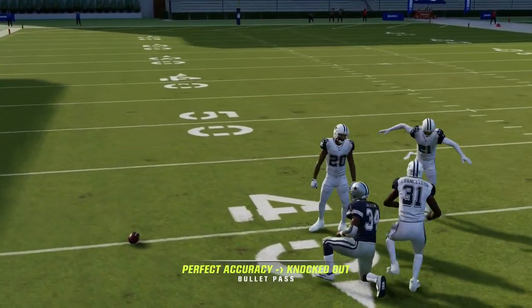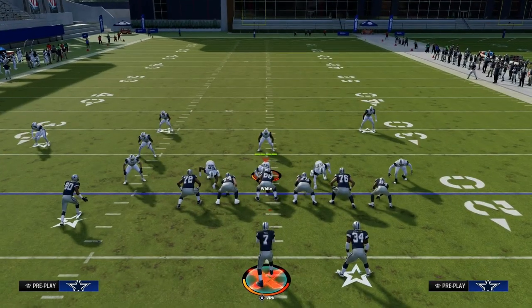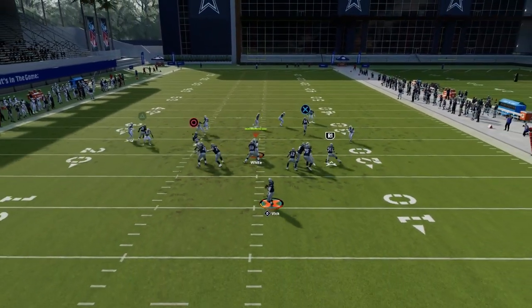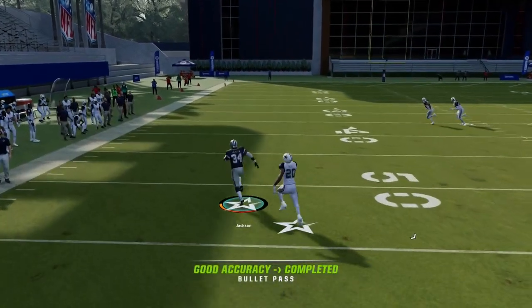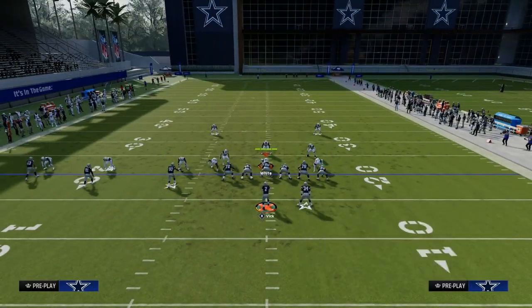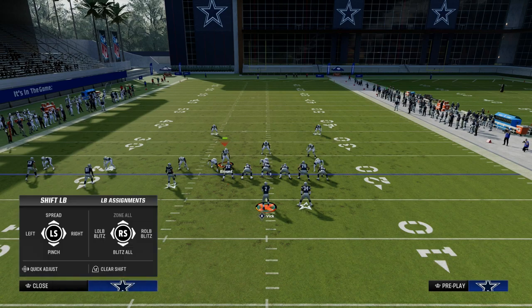Against man to man coverage, the user has to go with the post. So the user takes the post, and then your whip or your Texas route is going to be wide open — you've got a lot of grass for your running back to work. It's a great way to use a mesh concept and combine that with a more traditional shallow cross type of concept, a slant-post in terms of how that's going to work. This is a really good way to counter your mesh routes.